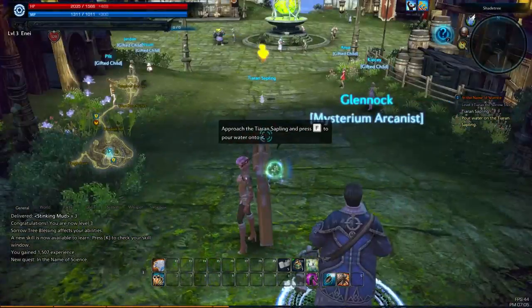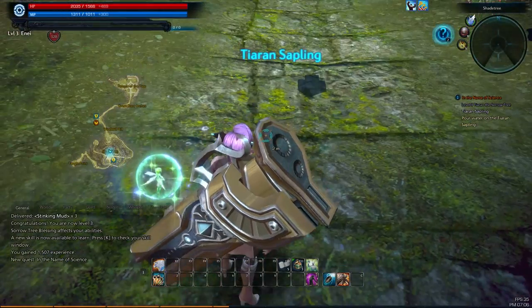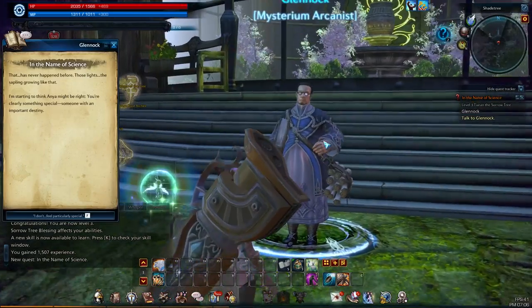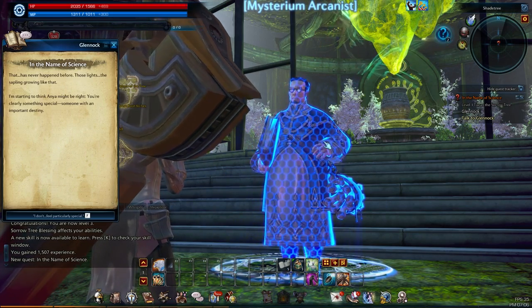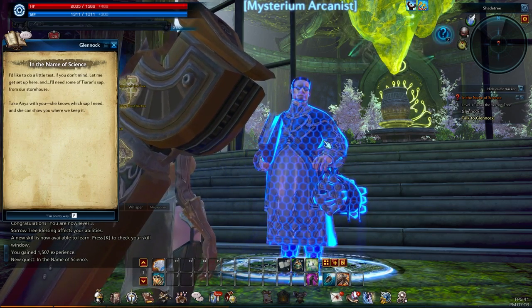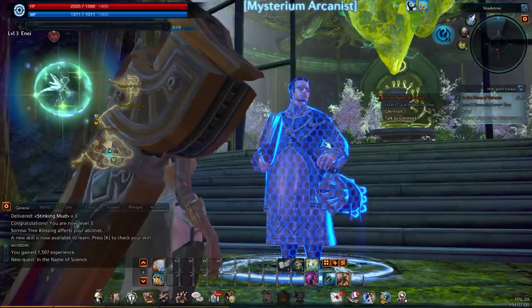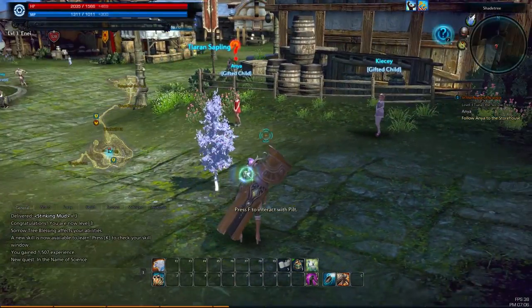Pour water on the sapling — it's right there. It's so tiny and cute! That was quick. 'That has never happened before — those lights, the sapling growing like that? I'm starting to think that Anya might be right. You're clearly something special, someone with an important destiny.' I don't feel particularly special. 'I'd like to do a test if you don't mind. I'll need some of Tyran's sap from our storehouse — take Anya with you, she knows which sap I need and she can show you where we keep it.' I didn't see it grow — did you see it grow? But apparently it grew.